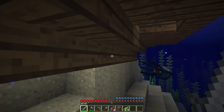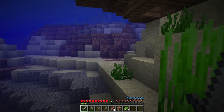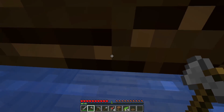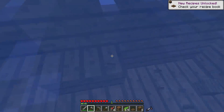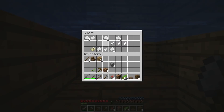We gotta get inside and find the treasure - these shipwrecks have treasure in them, I think. We're in now. Oh, I see the treasure chest! It's right there but I can't get to it - I'm gonna have to break up the decking. There it is! It took a second to appear. It's a lot of paper, some feathers - all writing material - and a buried treasure map! Grab it all!